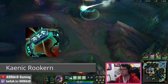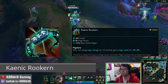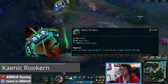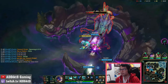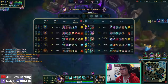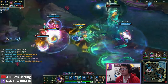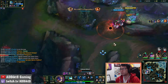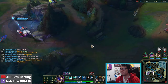Against AP teams, my go-to item this season has been Kaenic Rookern. Although it is a bit more costly than your usual support item, it is probably the best magic resistance item in the game for Maokai support. I love that it gives Maokai extra health regeneration since it's not always possible to sustain through poke from only his passive. The extra shield to protect from AP damage makes it much easier for him to be the frontline scouter, and the shield refreshes every 12 seconds.